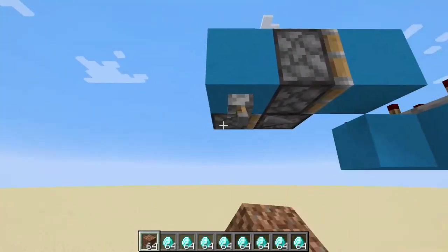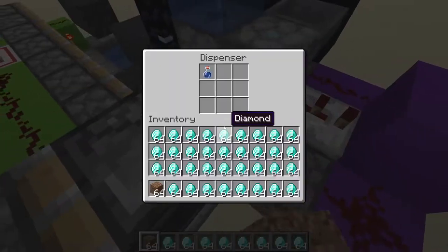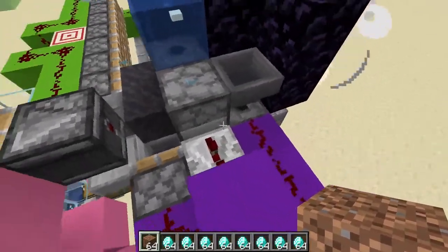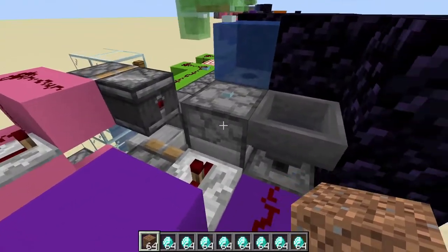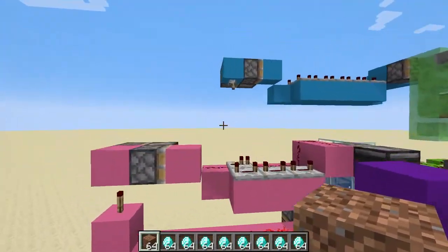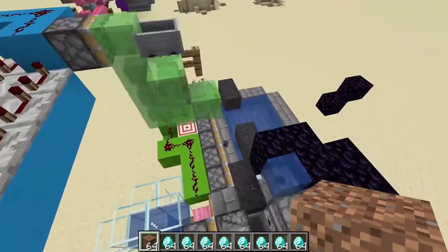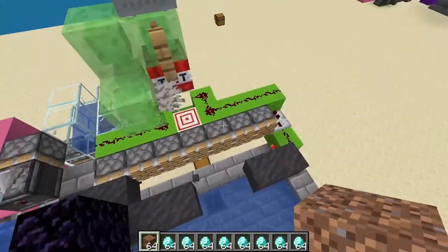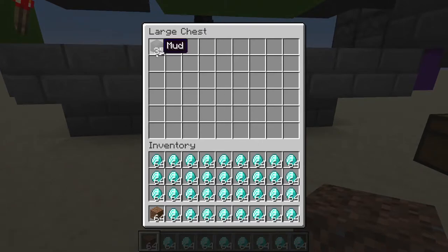If you don't turn it off correctly, the bottles will probably get messed up and you'll need to fix the whole thing — which really just means replacing the bottles. Have four glass bottles here and a water bottle in this dispenser. After you're out, click the lever once and it'll be off. Now you're all set. Go look at your mud container — it is filled and looking nice.